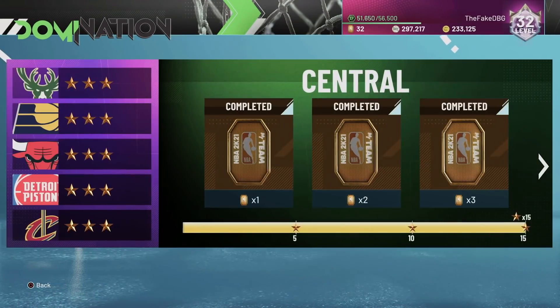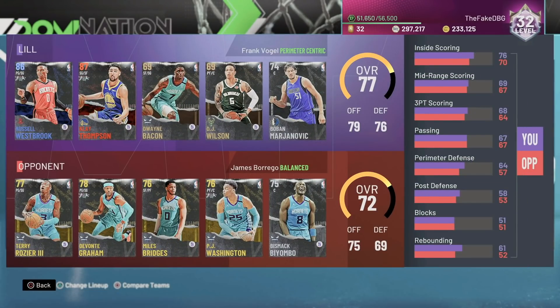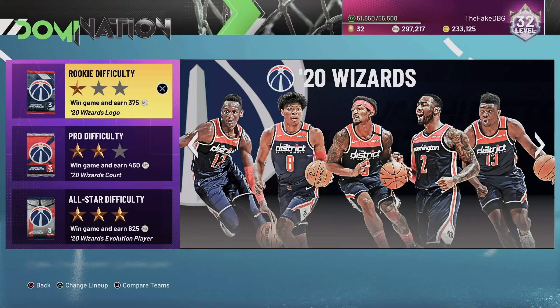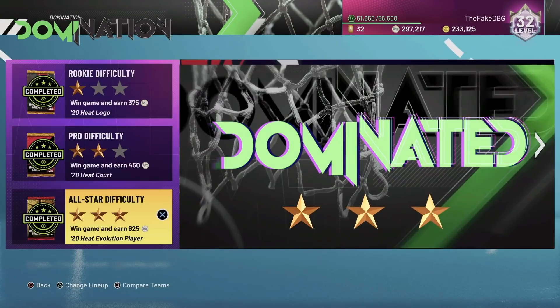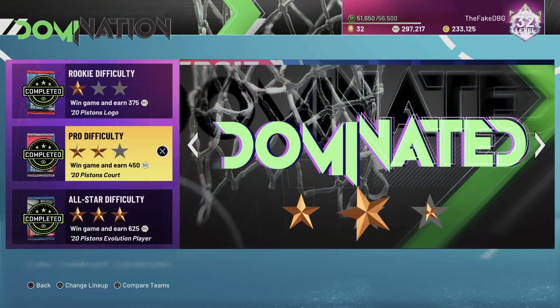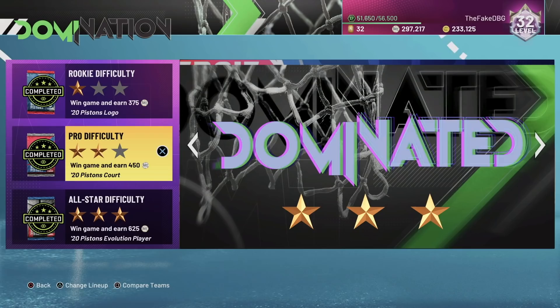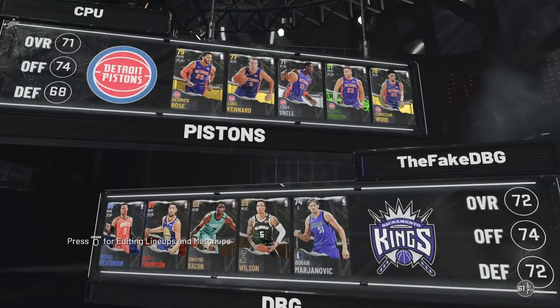Charlotte Hornets are weak as well — Bismack Biyombo, not ideal; Terry Rozier, not great either. Washington Wizards have Beal but are kind of weak in the frontcourt. You really just want a bunch of teams that are weak defensively and preferably have a weak point guard. Detroit might be an option because the shooting is a little bit lacking. Let's just go Detroit, Rookie. Always on Rookie difficulty — it is extremely easy.